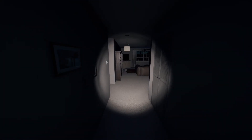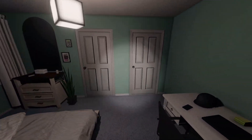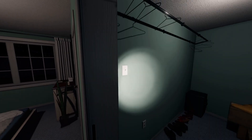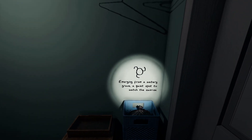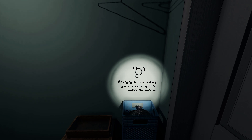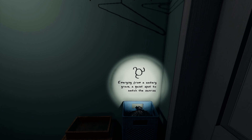Come this way, into this room, and go into the door on the right. What we're looking for is actually behind the door — it's a sneaky one. We're looking for: 'Emerging from a watery grave, a quiet spot to watch the sun rise.' We have to go to a place where something emerges from a watery grave and have sunrise weather appropriate with it.